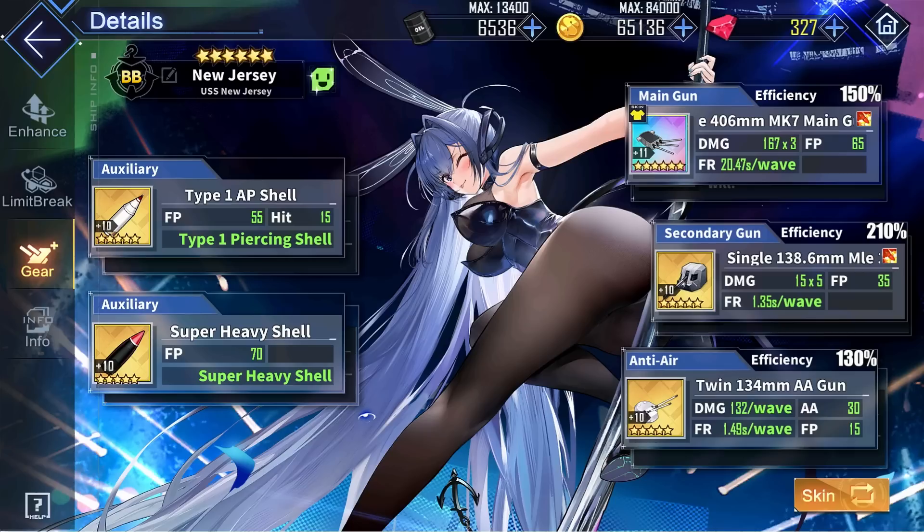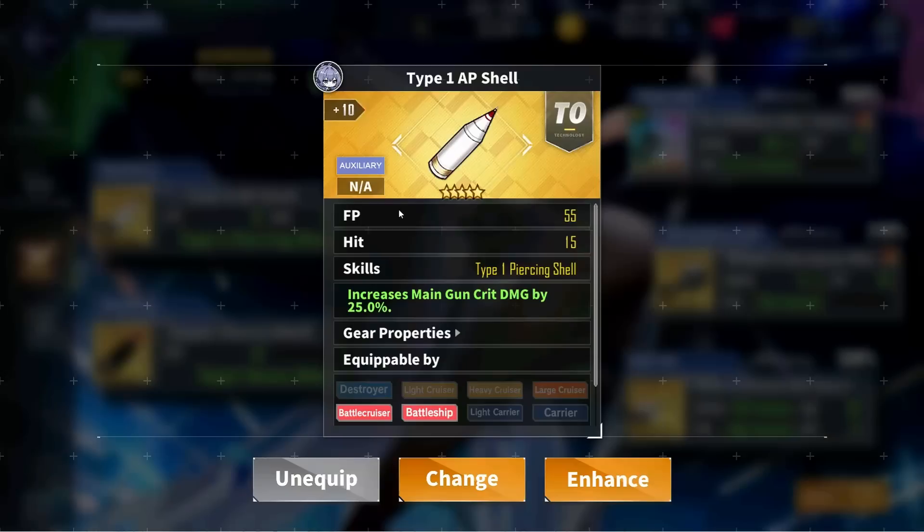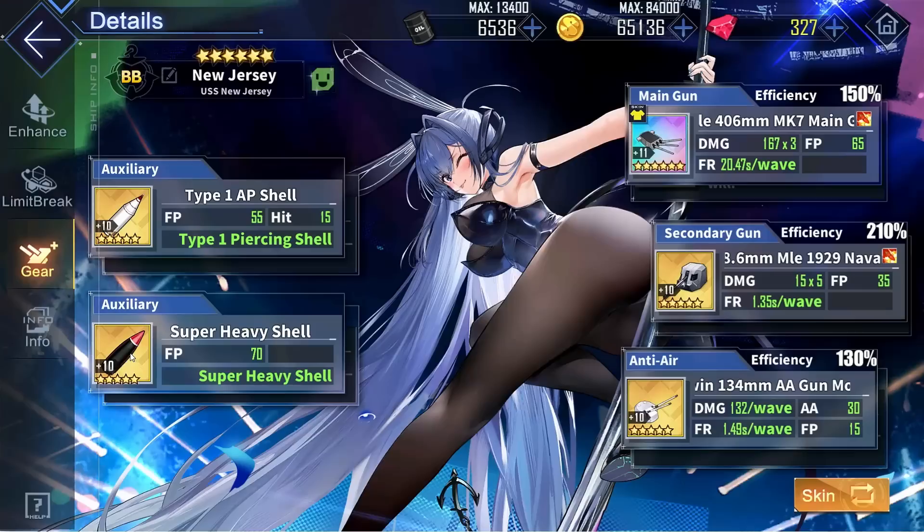Finally, for New Jersey's auxiliary gears, if you want the most possible amount of damage and firepower, the best gears would definitely be the white and black shells, which you can buy from the Cordetta shop for 800 core each. They both provide a great amount of damage and will increase New Jersey's damage output even further. The white shell gives 55 firepower, 15 accuracy, and increases main gun crit damage by 25%, while the black shell gives 70 firepower and increases main gun crit rate by 8%.